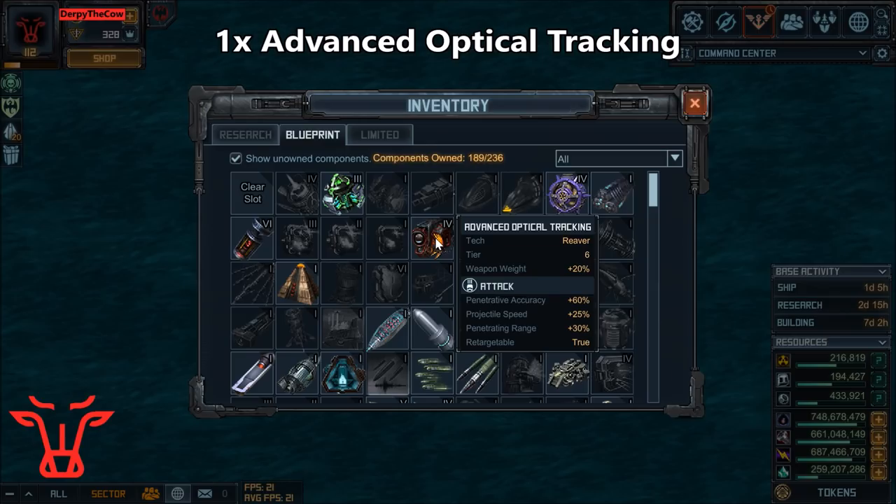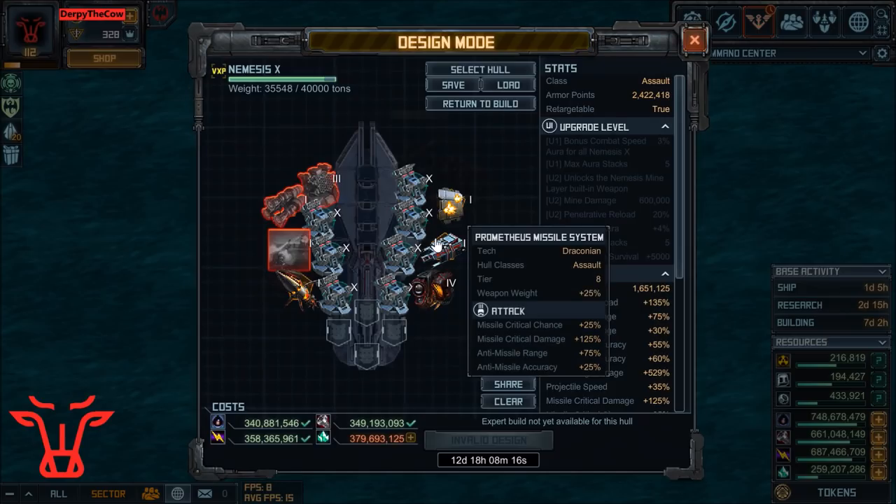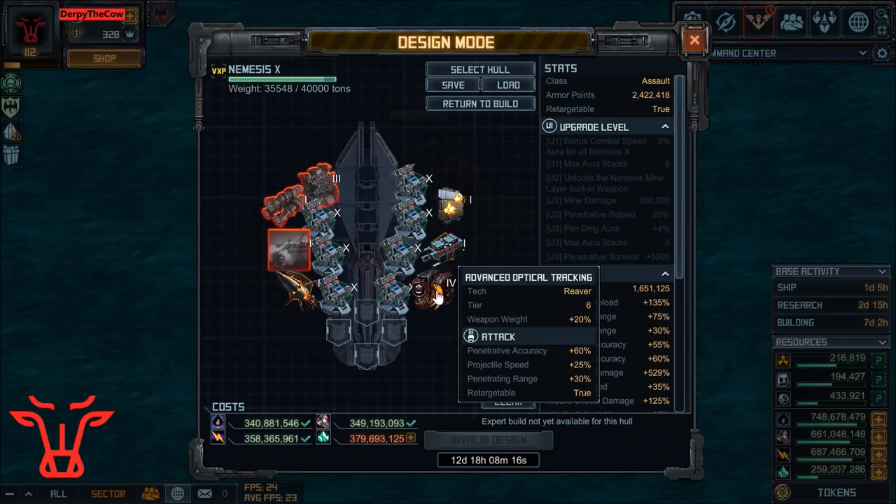This adds Range, and importantly it also adds Accuracy, something that's very important for hitting enemy ships. And it also adds Retargetable, which allows you to hit underwater ships.